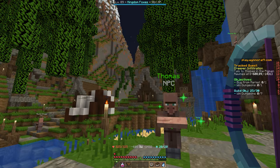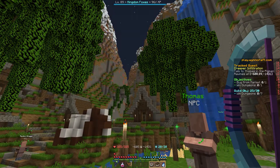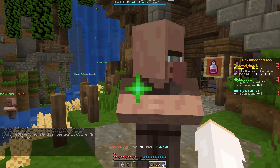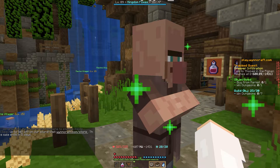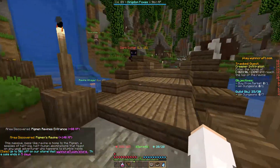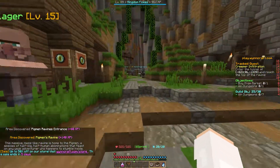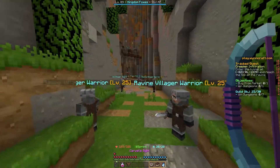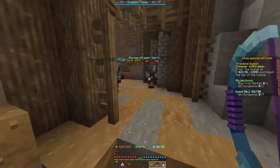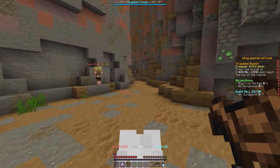Once you enter from Ragni, just hold left, take all the main roads to the left, and you should find your way here. We're going to go ahead and get started - talk to Thomas over here, go through his dialogue, and we're going to discover the first creeper in the game. Creepers are very well known in Minecraft for being explosive and very sneaky mobs.